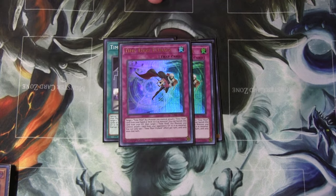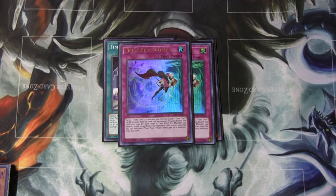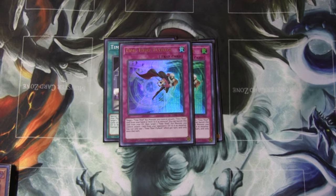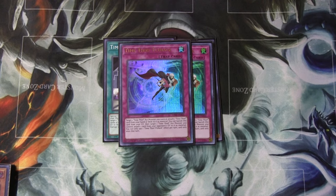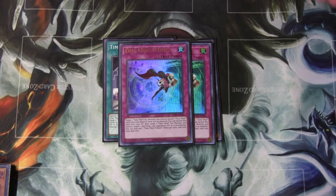Two Time Thief Flyback. When it's set as a trap, you can activate it to target a Time Thief Xyz and attach a Time Thief card from deck to it — which is really nice. So you get to attach another copy of it, giving Redoer the trap effect. And while it's in the graveyard, you can banish it to steal a card from your opponent's graveyard and attach it to a Time Thief Xyz. Also really cool.